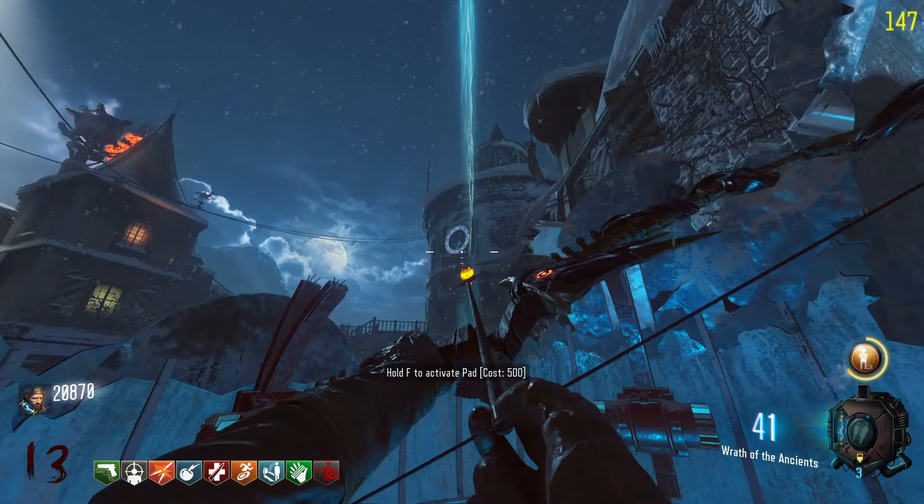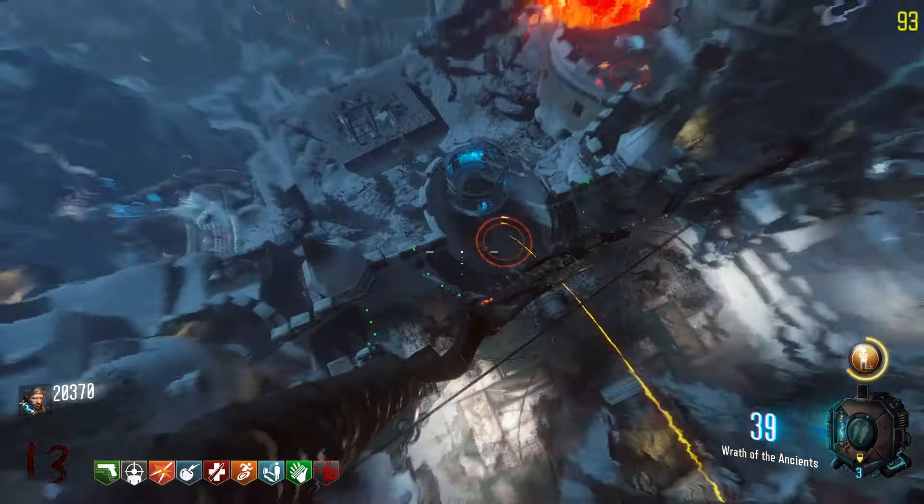The next thing you need to do is hit three circles while mid-air using the Wundersphere. For the death ray circle, I use the Wundersphere on the courtyard. For the clock tower circle, I use the double tap's Wundersphere. And last but not least, for the double tap circle I use the rocket test Wundersphere.